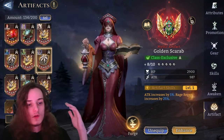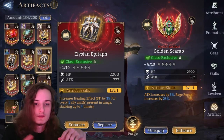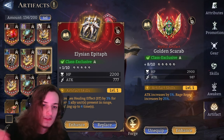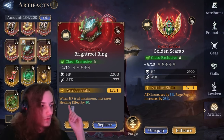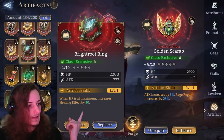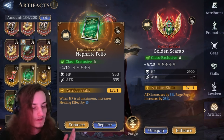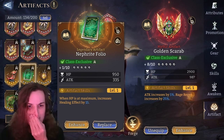Obviously, to all the mythic artifacts we've talked about, there's also a legendary counterpart. For example, we have Bright Root Ring here, which increases healing effect by 30, and then we have Nephrite Folio, which increases healing effect by 15 — so it's kind of the same thing, just a weaker effect.